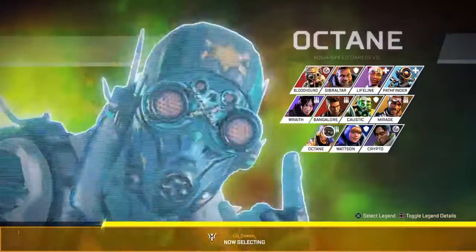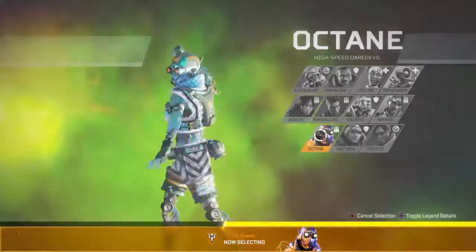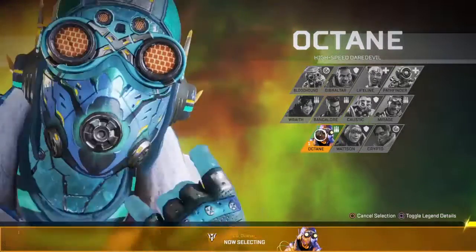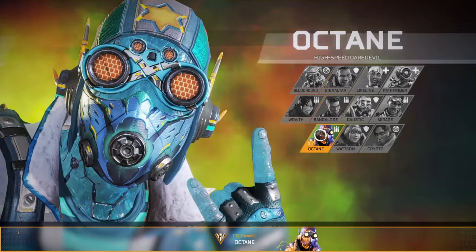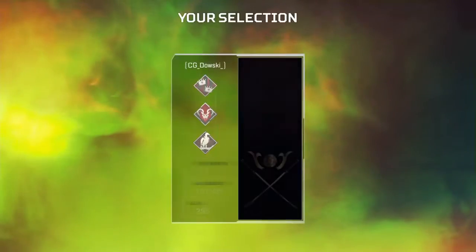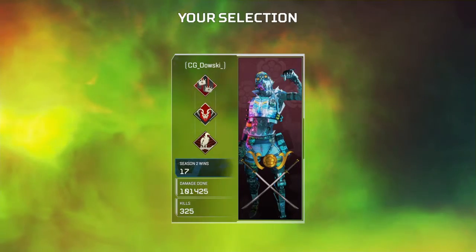let's just jump right into it. It doesn't matter who we pick because we're just going to try to die right off the bat, so I can showcase basically how to use the Shadows effectively — not the Revenants, the Shadows.